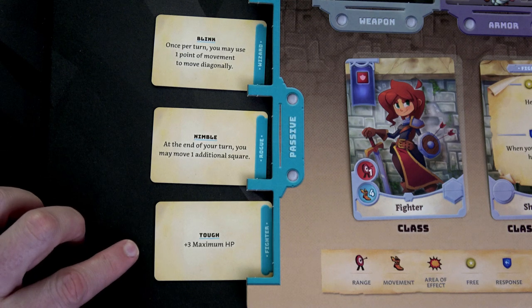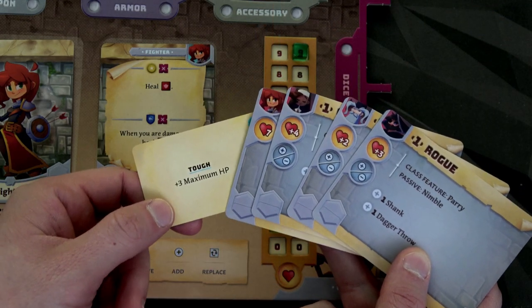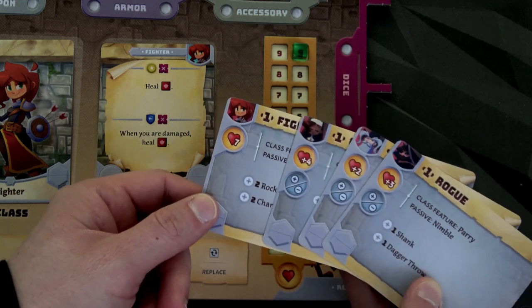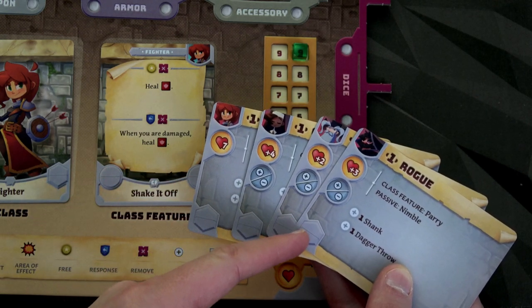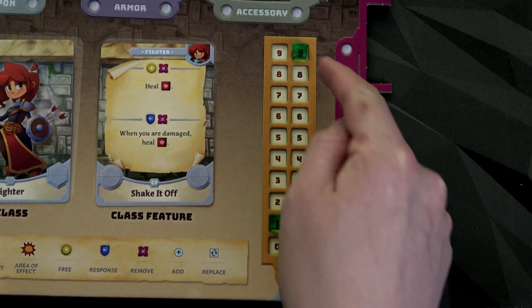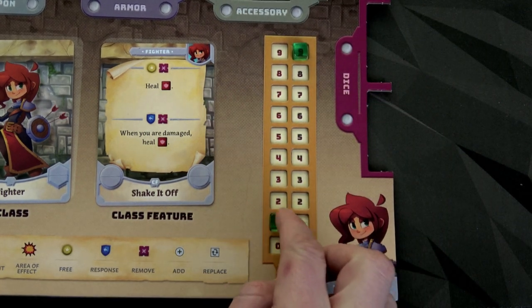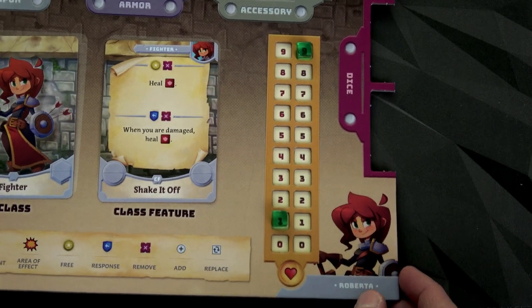She also has tough: plus three maximum HP. To calculate her health value: plus three from tough, seven from the basic fighter class — that's 10, plus 4, plus 4 more equals 19. So we have a total of 19 health. What's nice is the health dials are beveled in so they won't fall out easily. I will tell you this thing is also really bent though — it might be hard to tell.